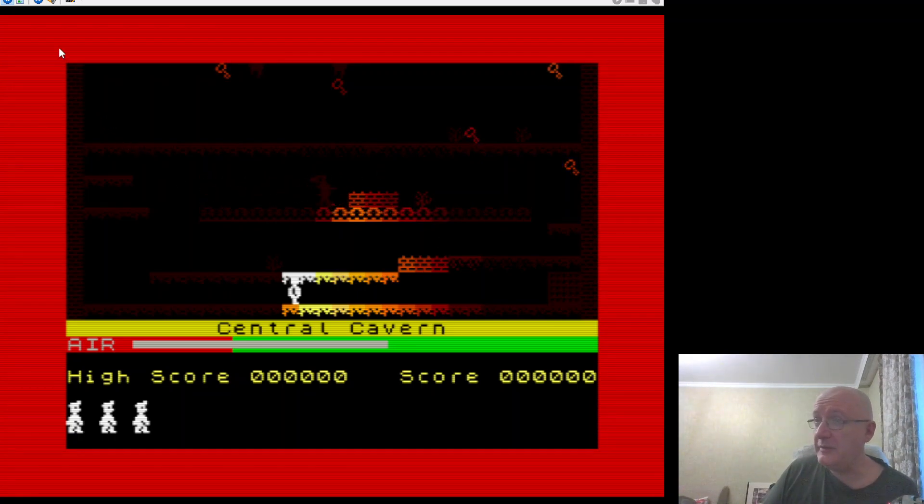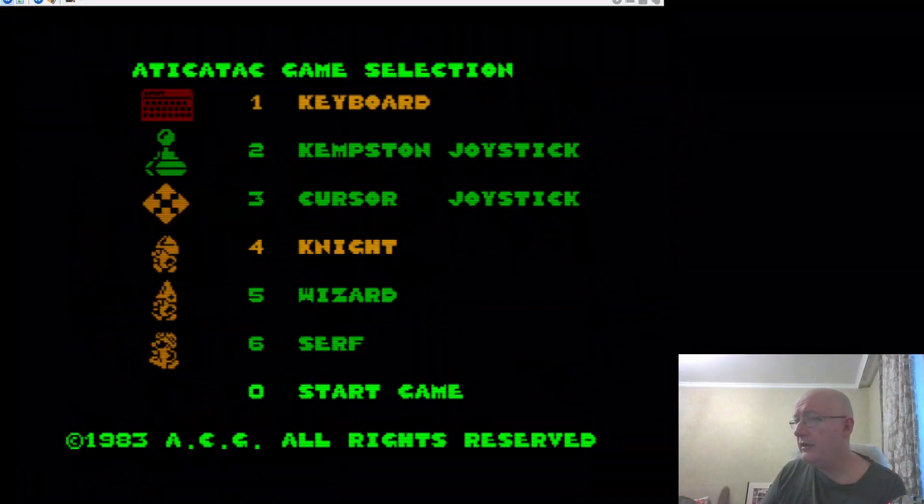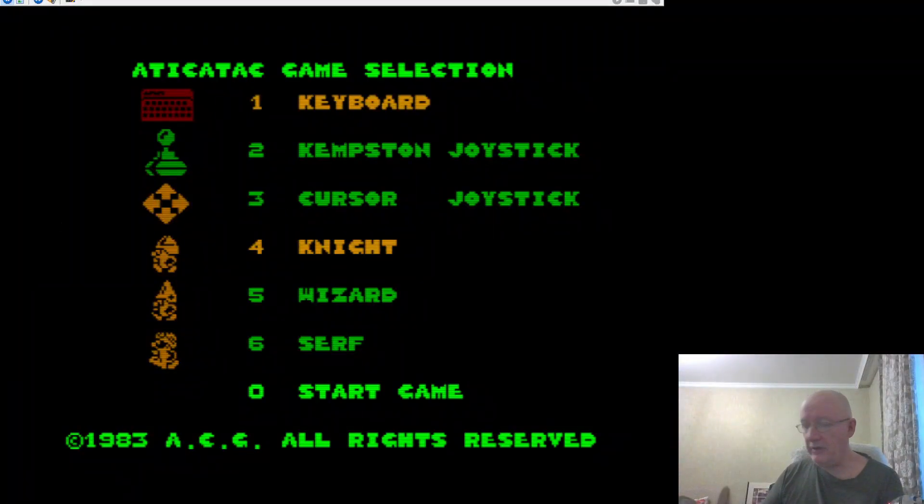Anyway, without further ado, you probably want to see how it works — and it's really worked out quite nicely. Let's get started. I'll just reset — should be able to just boot up. Okay, there we go. You can choose your mode; flash is disabled in this because it's using colors instead.